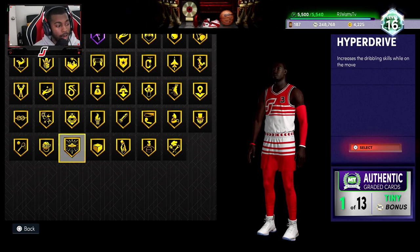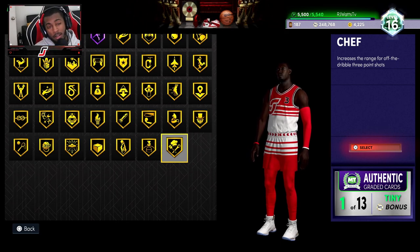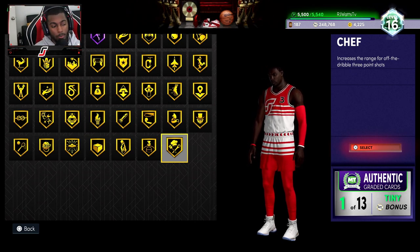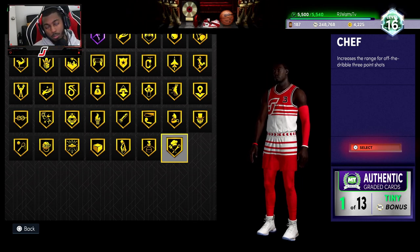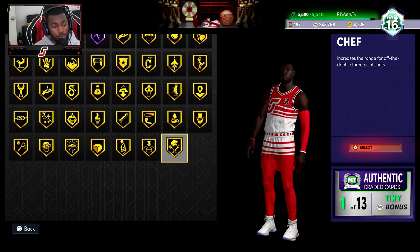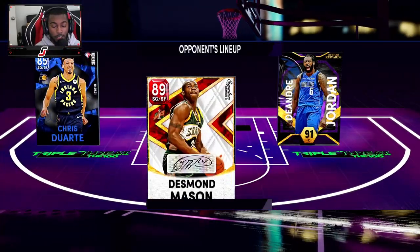The badges I added were Hyper Drive, Box Blinders, Limitless Spot Up, and Chef. I'm on the fence about Chef because with my play style I'm not really getting shifty with Gerald Wallace to take fadeaway threes — I'm just testing it out to see how it goes. I might end up changing it, maybe going for something more defensive or for shooting purposes. But that's what my Gerald Wallace is looking like fully maxed out with the shoes. Now we're going into some TTO.